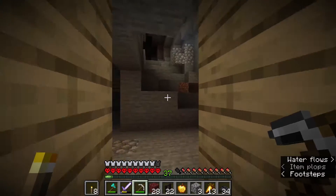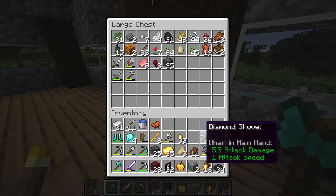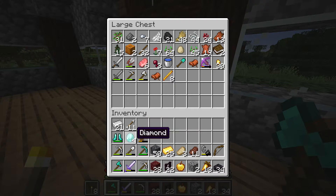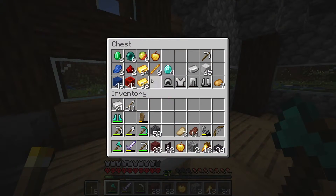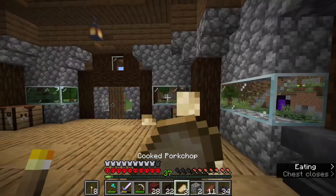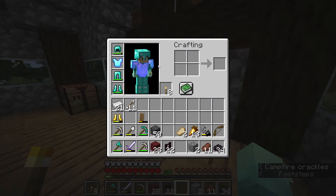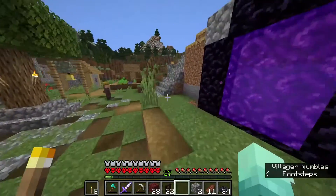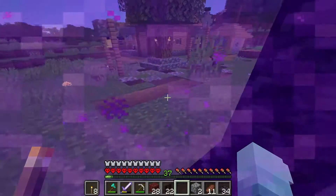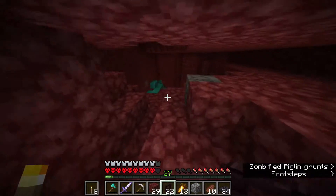Where the heck am I gonna find a brown mushroom? Am I gonna have to go through the nether again? Do I have any mushrooms? No. Need to clear out my inventory a little bit. Got more diamonds — we need that. We need to find a brown mushroom, which would probably be faster to find in the nether than in a cave. Okay, we found our brown mushrooms — now we just have to go home.